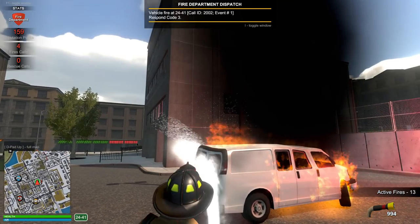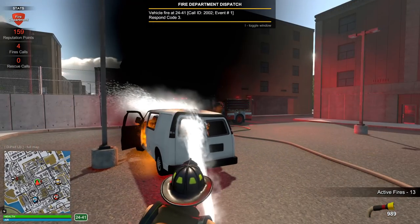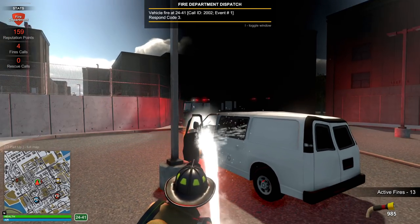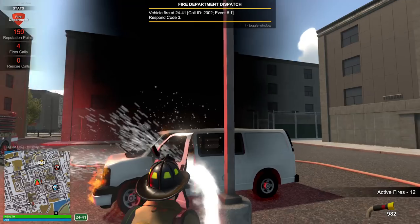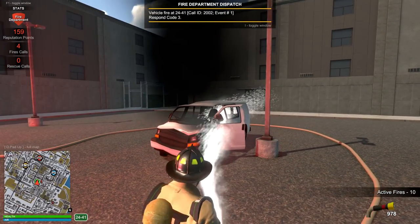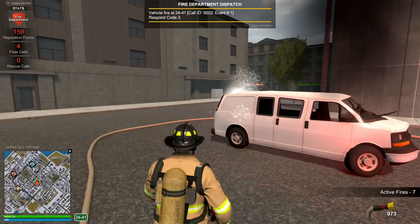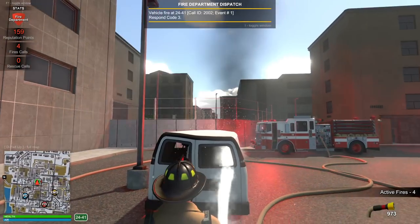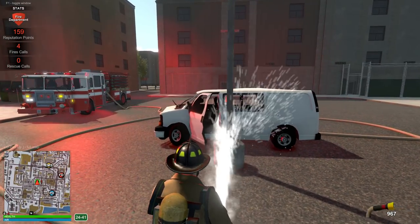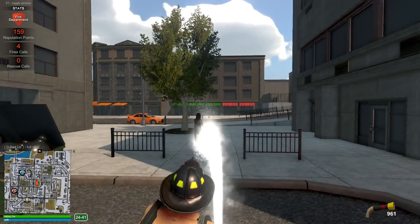We have plenty of water in this truck — that's not gonna be any concern. Let's start from one end and work our way to the other, hitting it from all angles. The inside is on fire too — spray through the windows. I don't see a person in there. Hit the front end, go through the windows. See, this is what I'm talking about — the easy calls. Mission complete. We did a full 360 around it. I think the fire is taken care of.